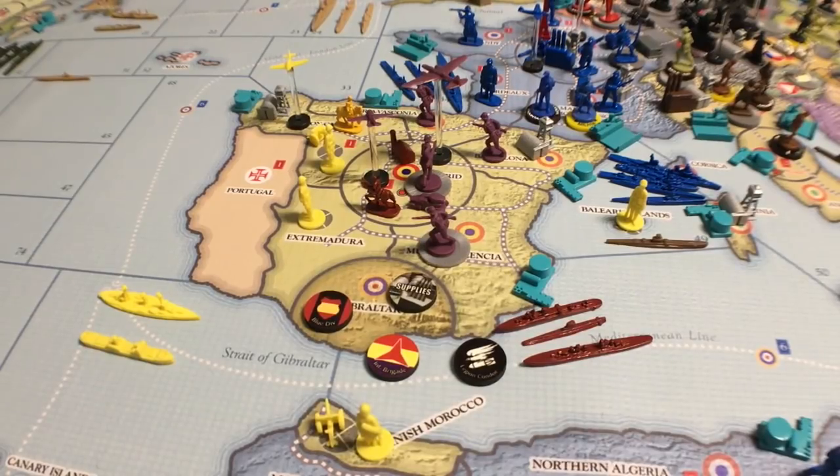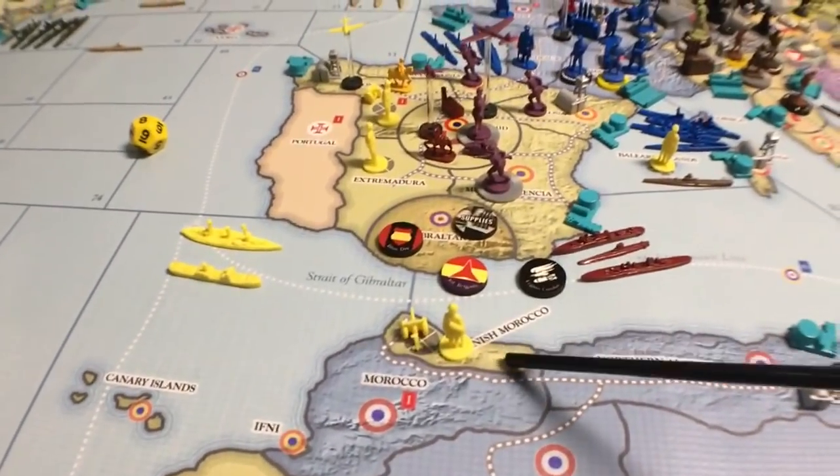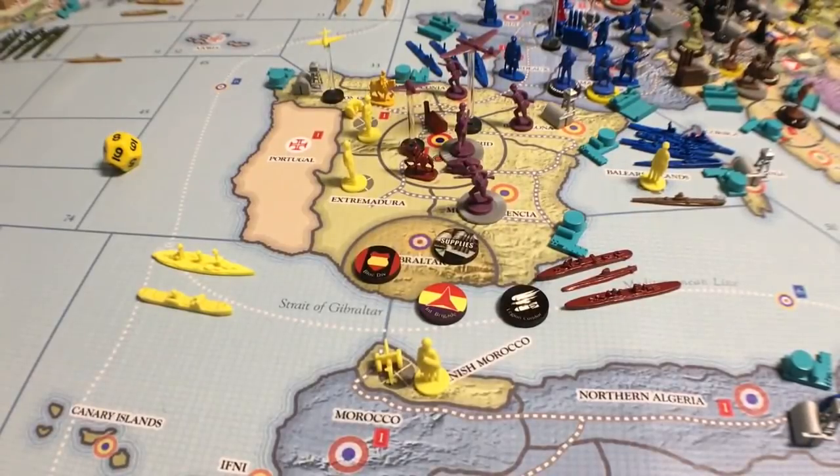You roll one die to determine the event. If you roll a 1 — 'Morocco for help': the Republican government's controlling major power (USSR) may request aid from the British. If the British accept, they agree to lend-lease at least one military unit per turn to the Republicans until the war ends. If they do and the Republicans win the Spanish Civil War, place a British roundel marker in Spanish Morocco and the Canary Islands — that's the bonus the British get for helping the Republicans.